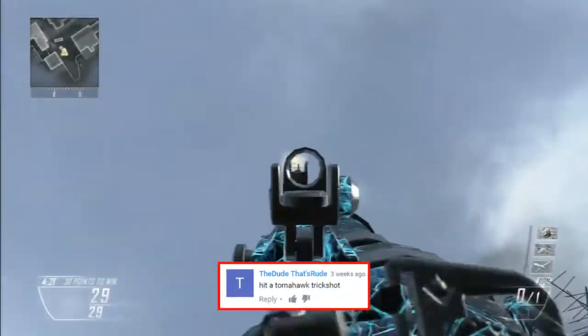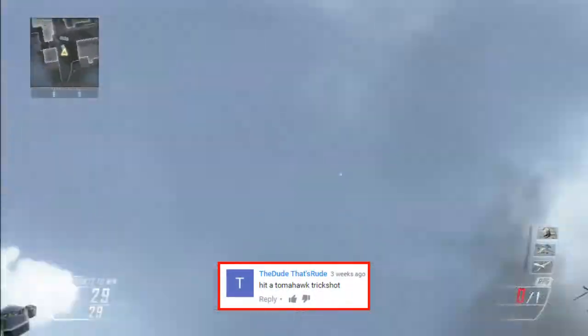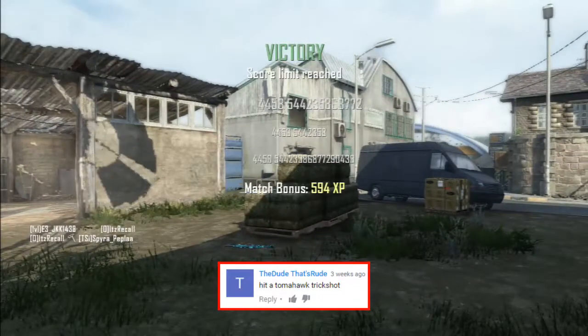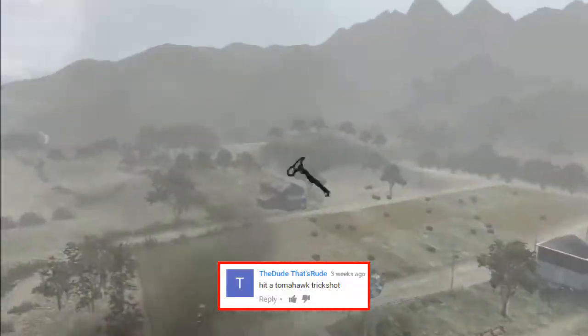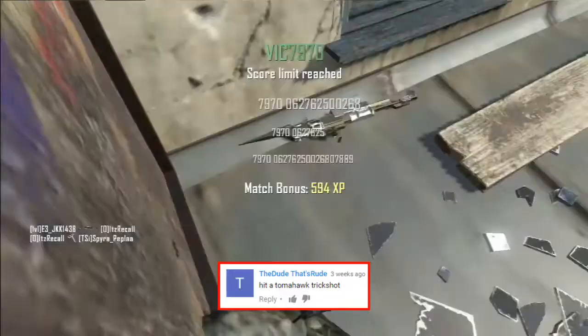Up next, the dude that's rude wanted to see a Tomahawk trick shot, and Recall is going to come in here once again with a beautiful Tomahawk trick shot on Standoff, Black Ops 2. In theatre mode, he goes for the shoot and then shot-charge cancel reload InstaSwap, then throws his Tomahawk all the way up into the sky — it comes down and takes out the corner camper.